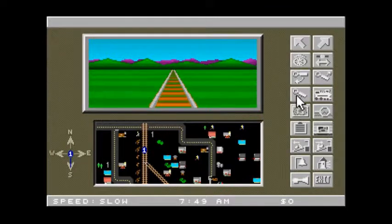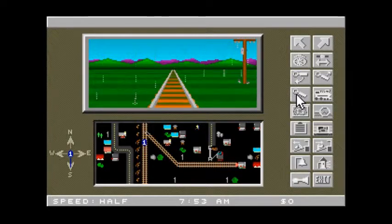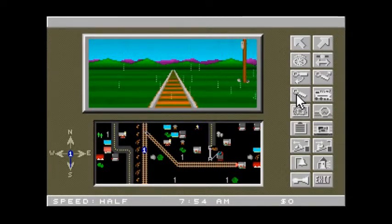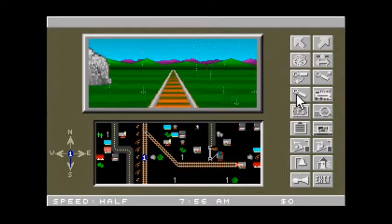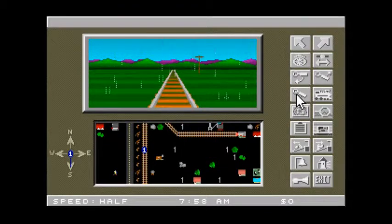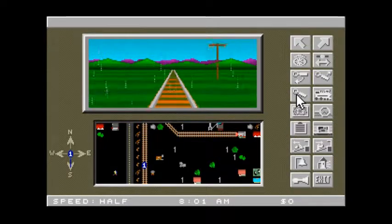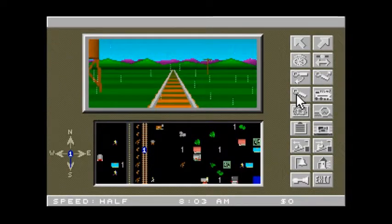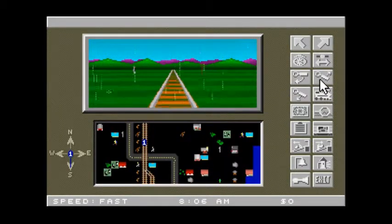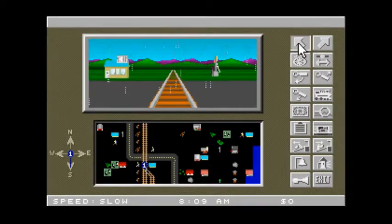So I've now got the coal, the iron, and the passengers. I'm going to go to the steel mill and drop off the iron and coal and pick up the steel. Even if this doesn't look particularly realistic, that's not entirely the point — basically, this is a game.